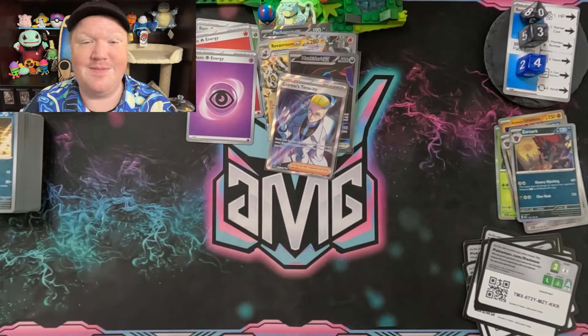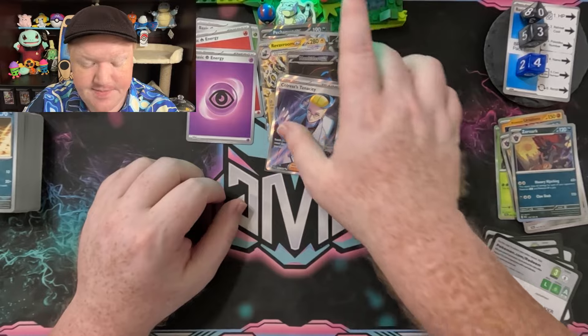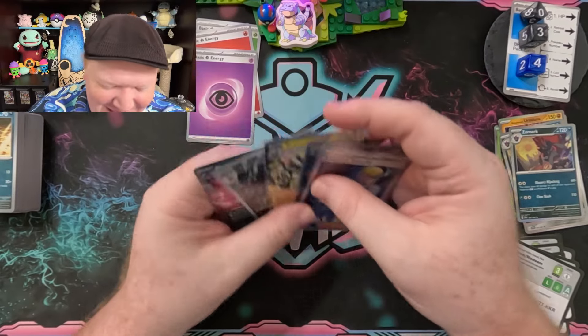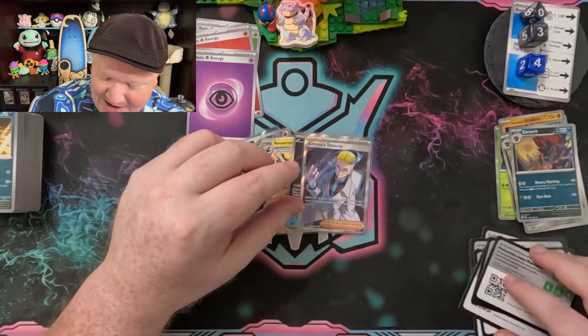Pecharunt EX won the compare card category, and pack number six with the Munkidori EX won for the best pools today. We had a great ETB and a wonderful Friday! Thank you guys all for hanging out and having fun — that's the whole point of Pokémon. See some beautiful artwork, beautiful cards, and hang out with wonderful people at Pokémon league or virtually. Thank you so much for watching — remember to subscribe, hit the notification bell, like and share. Remember to keep singing the song in your heart, and in the end a little music goes a long way.